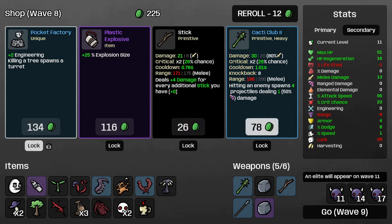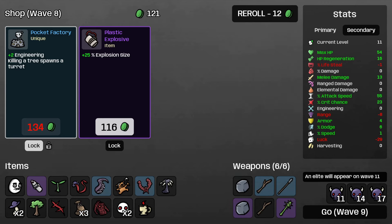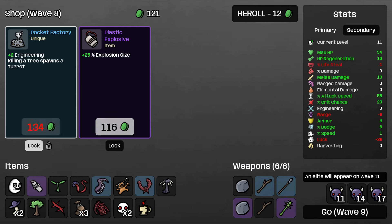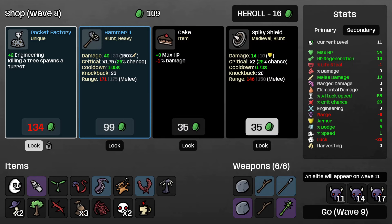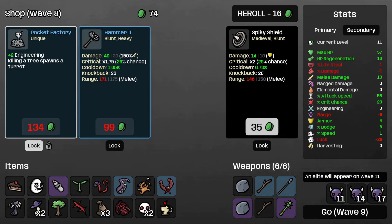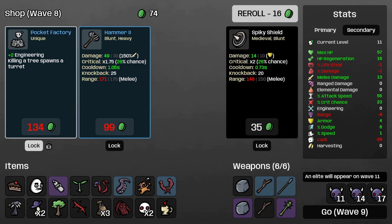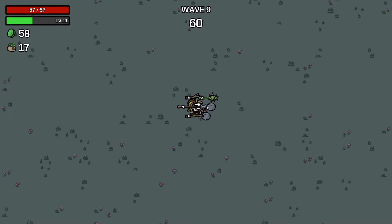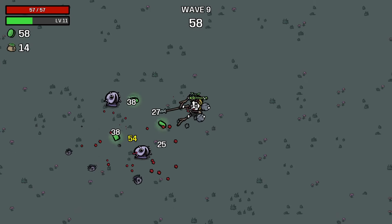It's not really the build we're going for, but it is nice to have. We could also purchase these to get ourselves a purple club, and these two will buff each other a bit. We'll roll here - don't care about explosions. HP - yes please. Roll one more. Damage for range here is not bad. Melee damage also not too bad. Do we want to lock three things in? Let's just lock two things at the moment in the shop.